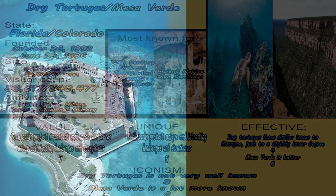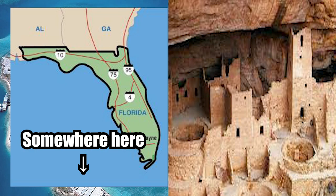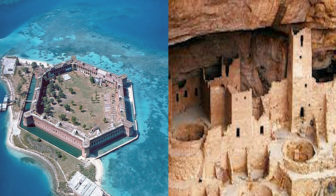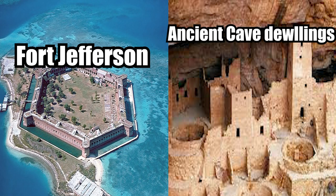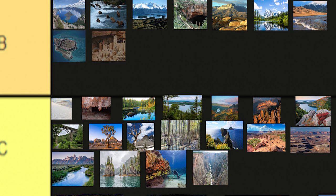Dry Tortugas National Park in Florida and Mesa Verde National Park in Colorado. Honestly, both of these parks are really good. They both combine man-made structures with nature in a very effective manner. Both parks are B tier.